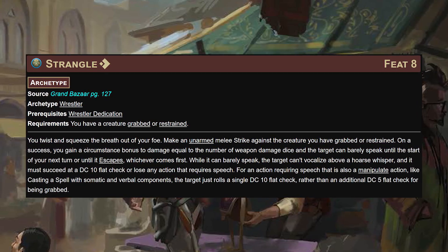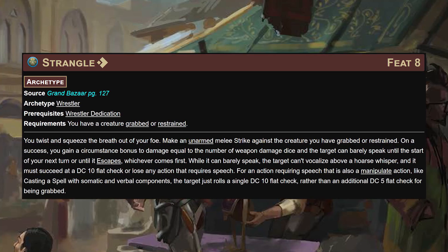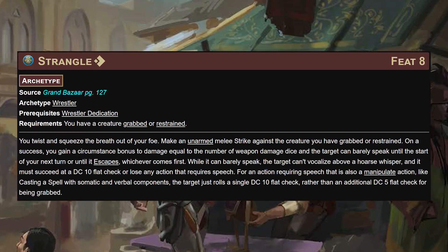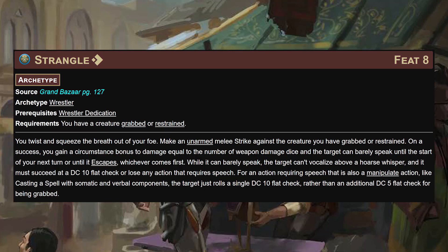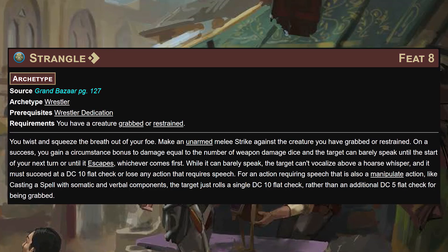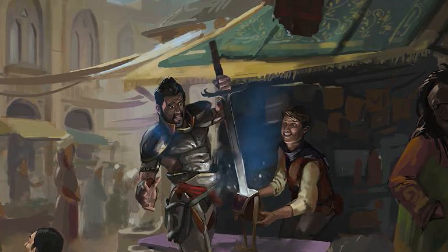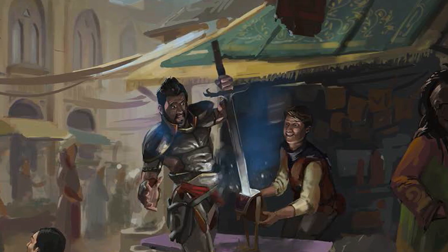Alongside it, strangle - for one action versus a creature who is grabbed or restrained: make an unarmed melee strike. On a success you gain a circumstance bonus to damage equal to the number of weapon damage dice, and the target can barely speak until the start of your next turn or until it escapes. While it can barely speak, it must succeed at a DC 10 flat check or lose any action requiring speech, including spells. For someone who wants to sneak up under invisibility and grab someone, this is huge - you don't want people calling for help.